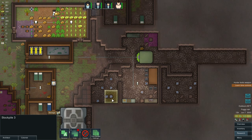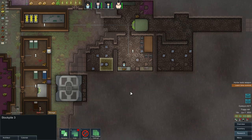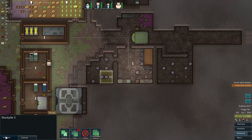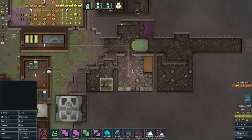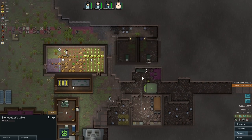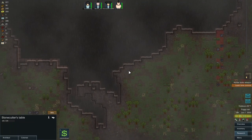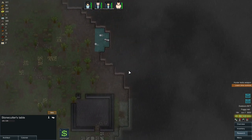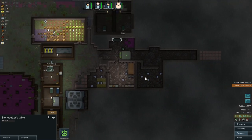We're not going to need the nutrient paste dispenser anymore, so let's go ahead and get rid of that — deconstruct it. There's also a stonecutter's table here, but that's fine. We really need steel badly — there's like no steel in the area, at least none that I can see. There might be some steel in the mountain, so we're just going to have to wait and see.